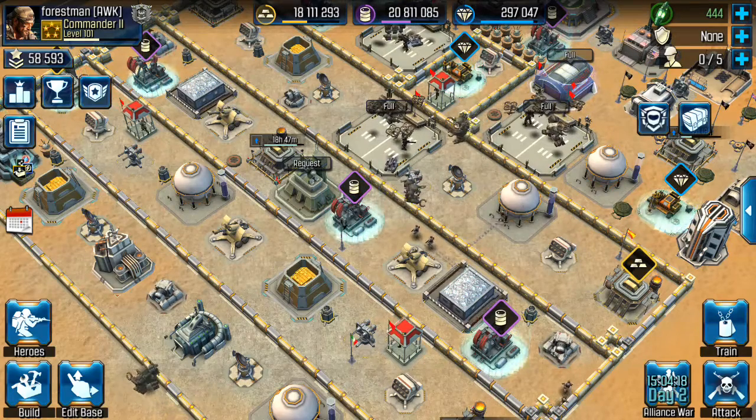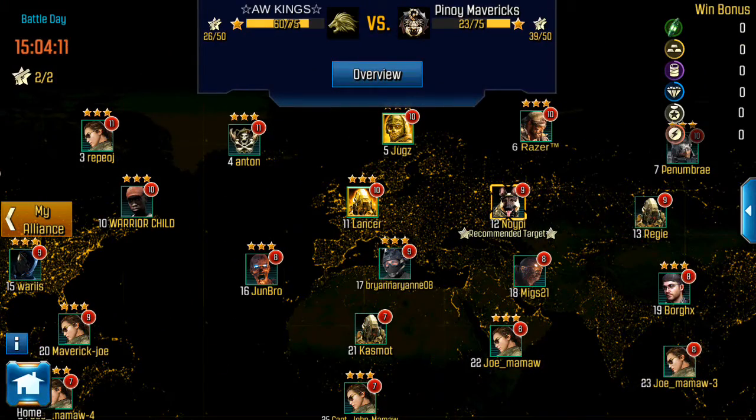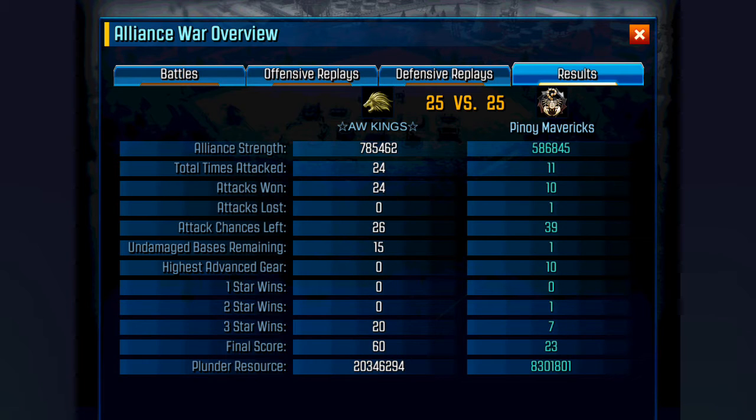Hey, what's up guys? It's Forestman here, time for another Alliance War live attack video. This war we're in right now, we're facing a much weaker opponent as far as Alliance strength goes, but they have bases ranging from command center level 7s all the way up to 11s. Their top two or three 11s are pretty much max bases, and their 7s are mini versions of the same players. So they're putting up quite a fight for a weaker group. So far they're doing great.